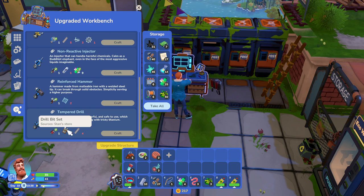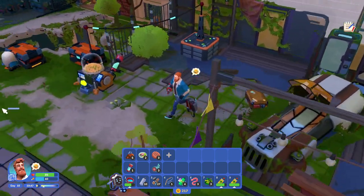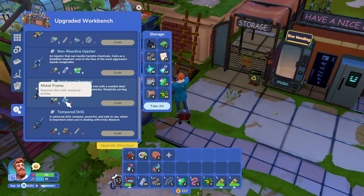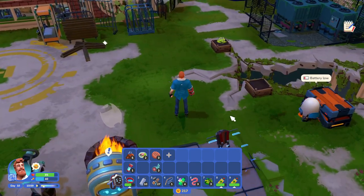If I bought a drill bit set from Stan's store, which we've been to, then we could get the tempered drill, which would let us do stuff. Oh no, that's the reinforced hammer. What do I need to get the reinforced hammer? Reinforced hammer — yeah, I need the metal frames. So I'm guessing we're going to have to get the tempered drill first.